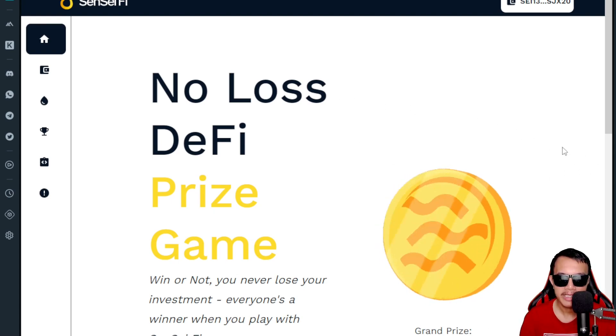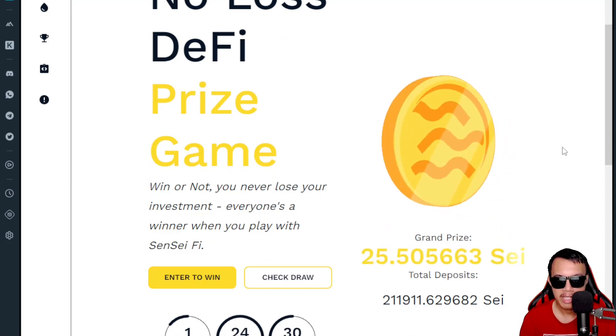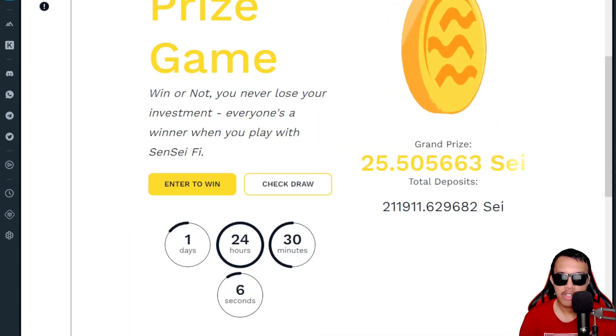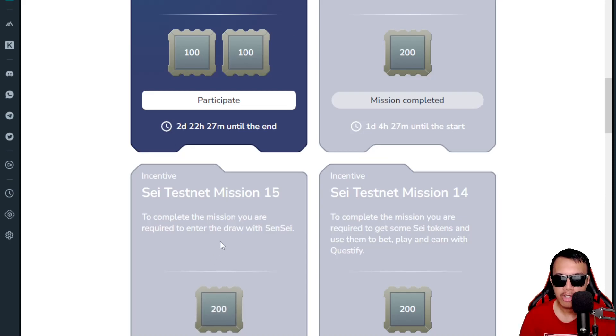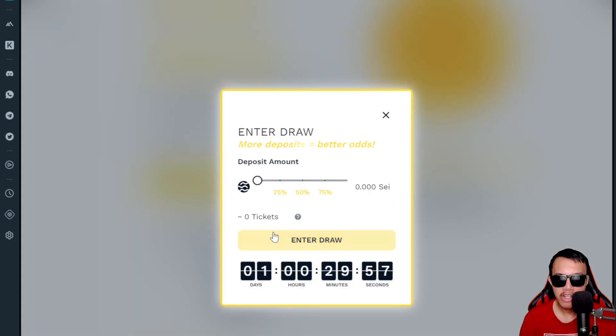Once connected, you just need to enter to win. There is no loss — it's a DeFi prize game where you never lose your investment; everyone's a winner when you play with Sensei.fi. The instruction says to enter the draw with Sensei. You just have to deposit any amount of SAY that you want.